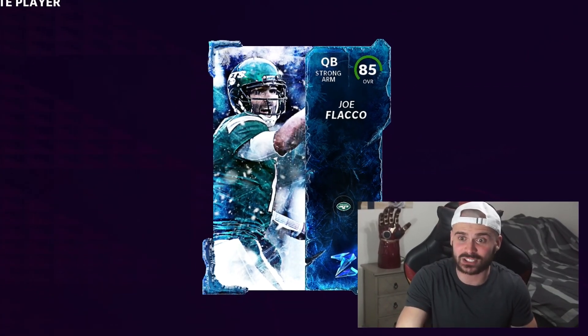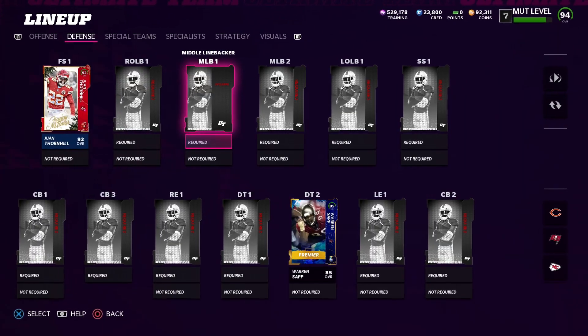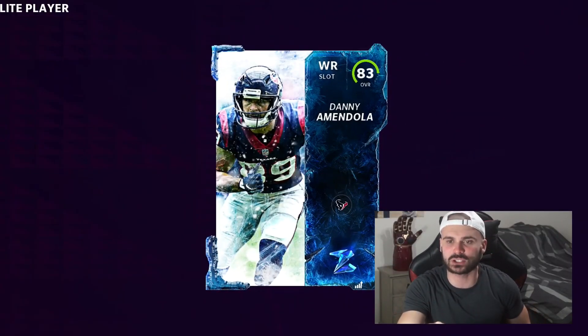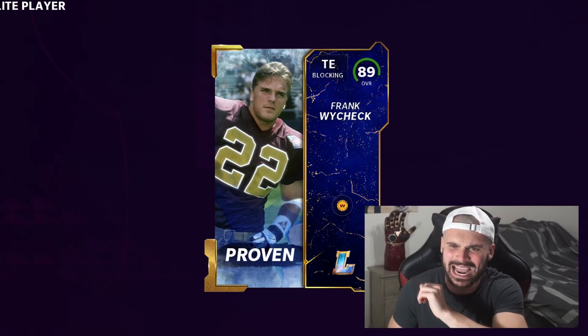Another fire ice card. Joe Flacco is always making cameos in my videos. Right there we get Warren Sapp. I was mad at first when I saw it was a core elite, but it was a kicker so we'll take it. Another fire ice - do not be Joe Flacco. Danny Amendola. Just under 10 80-plus packs left, and we got 89, Frank Wycheck.